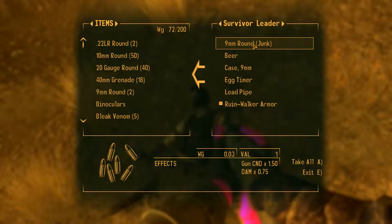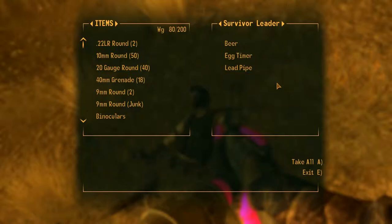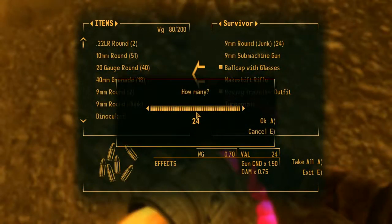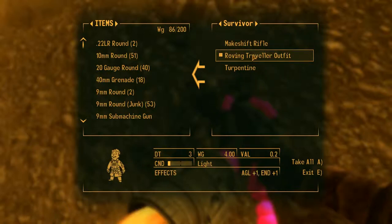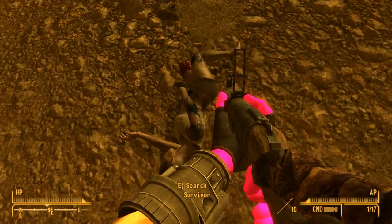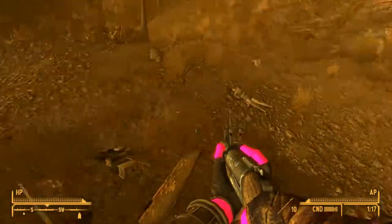I plan on getting rid of the machete as soon as possible. Runner walker armor, I'll take that. Ten mil rounds. Nine mil junk - nice. We can use that. Nine mils for machine gun. Baseball cutter. We can trade our armor. Animation rifle. Right, you have my stuff on you. That looks like that was everyone.